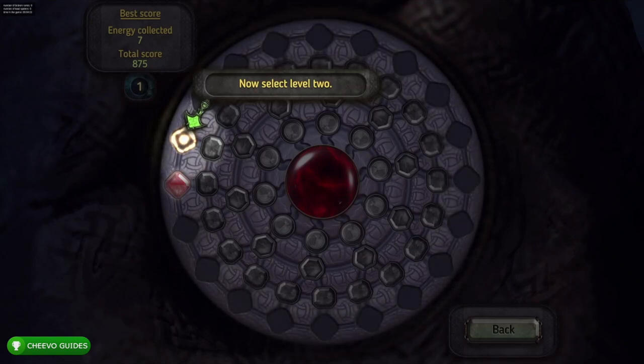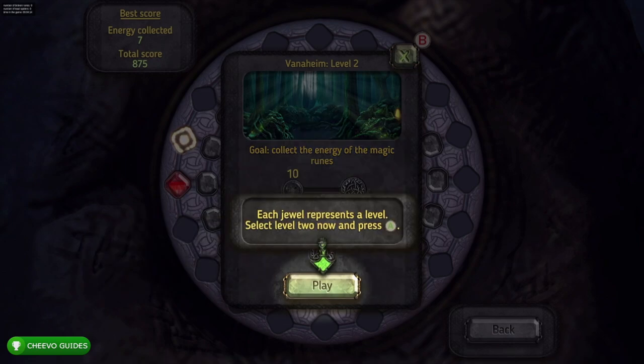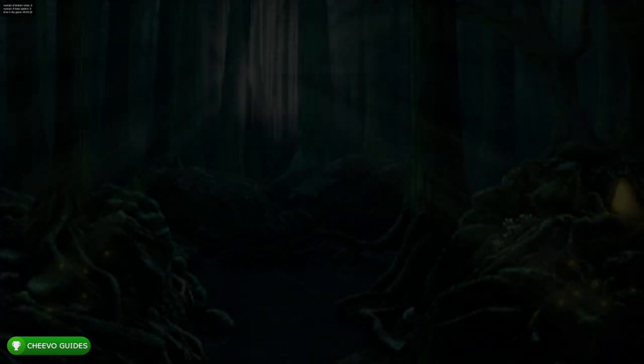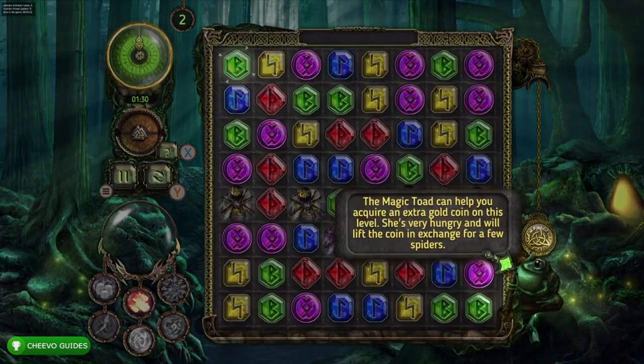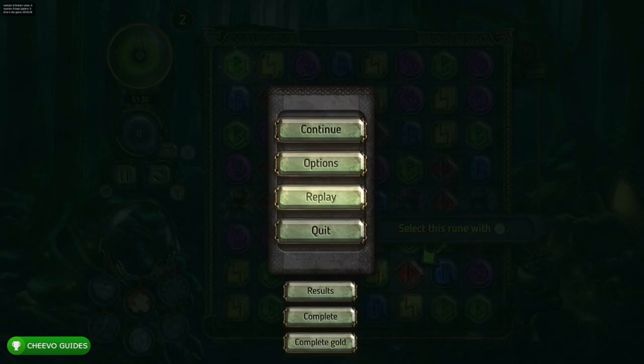What we need to do is go into all 60 levels, press start, and go down to 'Complete Gold.' As you can imagine this is a bit tedious, but it flies by and it's much easier than actually playing and getting a gold medal on all 60 levels legitimately.